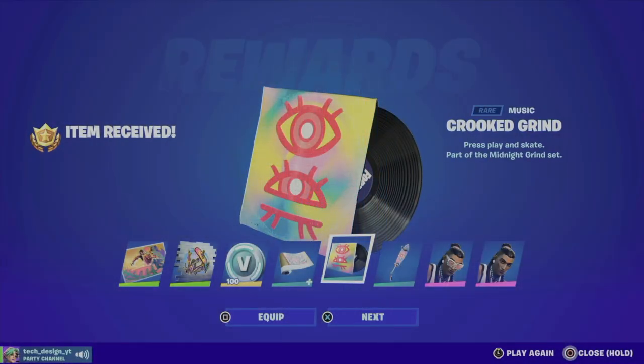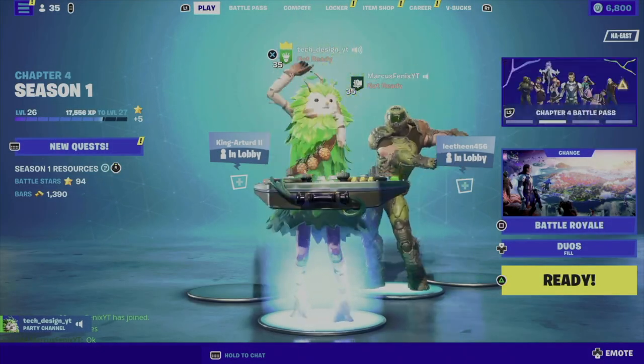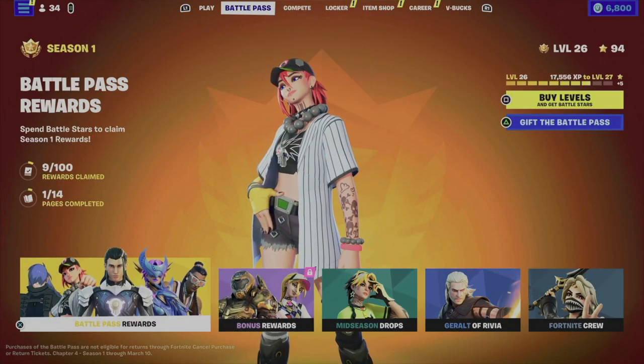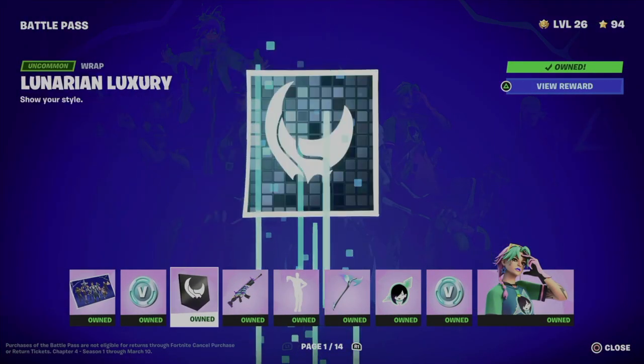Hey guys, in today's video we're gonna take a look at your battle pass. In our second tab we're gonna see our battle pass. Now in order to claim rewards, you guys can just tap on the first option where it says battle pass rewards. From there you can claim one at a time.